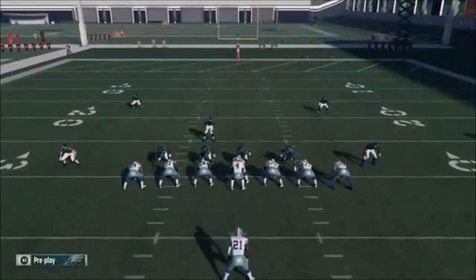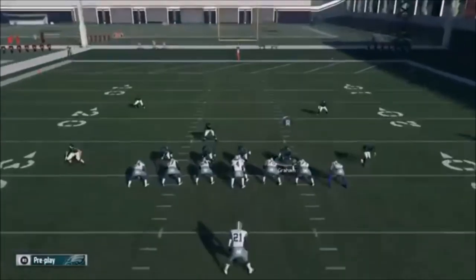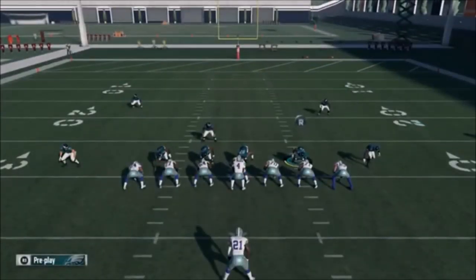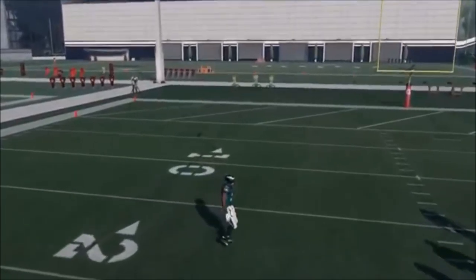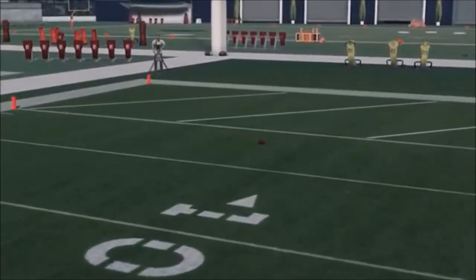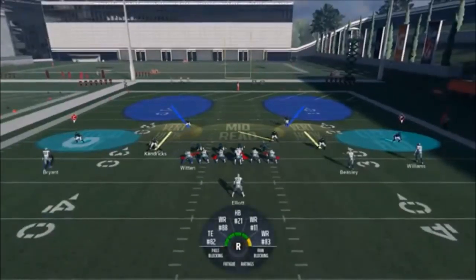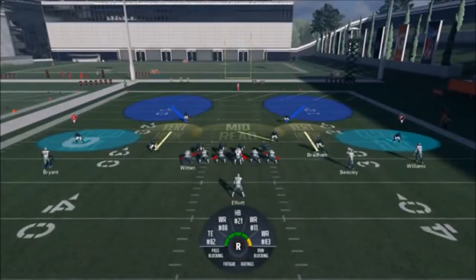I also like sometimes to put this dude on the running back, and I like to stand up Brandon Graham here — so this is a pretty unique look. A lot of people say using the defensive lineman isn't really the best way to go. If you're going to send that blitz — like on this last play I sent Kendricks, but now I've got a tight end on that side — what you really want to do is send Bradham over here instead.